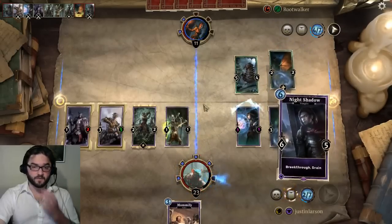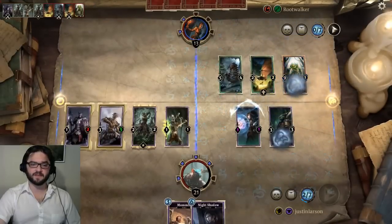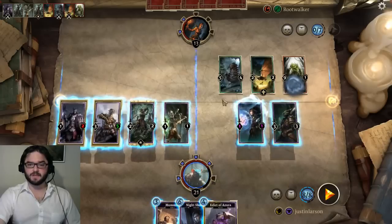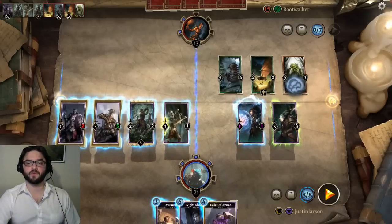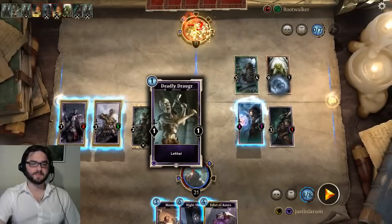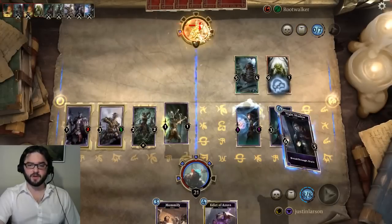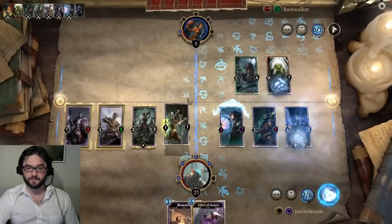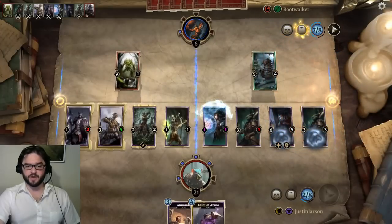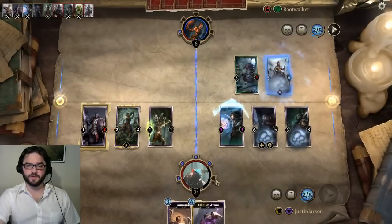Opponent goes face, breaks one of our runes. We need 13 damage to kill him — we have 11. I think what we're going to do is set up for lethal next turn. To do that, we're going to remove this, swing last with our Deadly Draugr in case he prophecies a guard creature, then lay down our Night Shadow. We're going to take potentially up to 14 damage from our opponent this turn, but I'm not super concerned because we have so much damage on board, plus two ways in hand to remove guards if our opponent can conjure any.